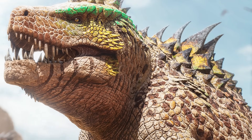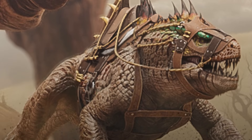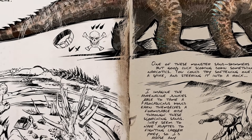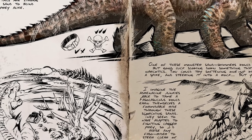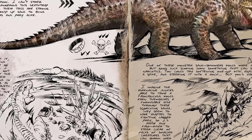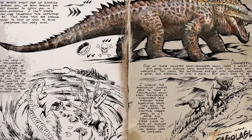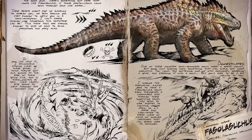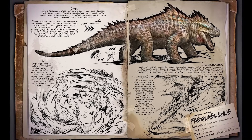Don't forget we're getting the brand new creature, the Fasalasuchus — the community voted dino that will be officially launching on day one for Scorched Earth. They did drop the official dossier already, which I highly recommend everybody give a good read so you understand what the creature is like, what it prefers, where to find them, how to tame them, and what they're good for in general. One little tip: you're going to want to avoid them for quite some time until you get built up on the Scorched Earth map.